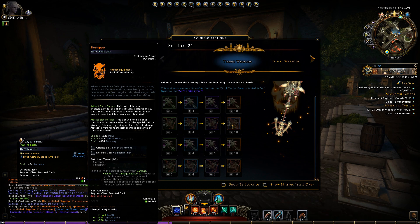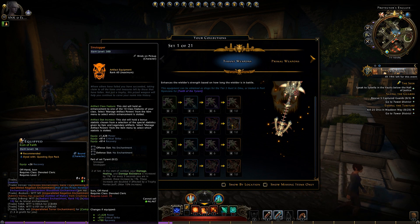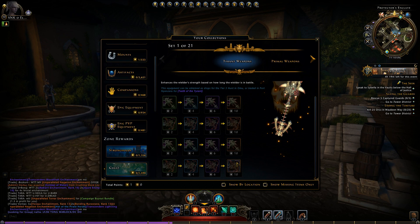We've got the Tyrant set. These are traded in Port Nianzaru for Teeth of the Tyrant. The artifact set gives you, at the start of combat, increased damage healing and damage resistance by 1% for every 5 seconds you are in combat. Very nice set. These are going to be good for the actual hunts themselves, and you're going to get a main hand and off hand.